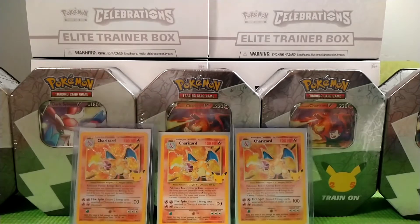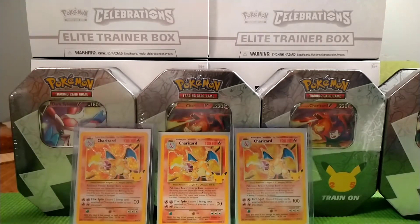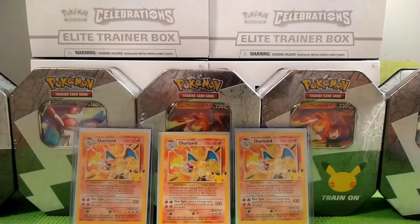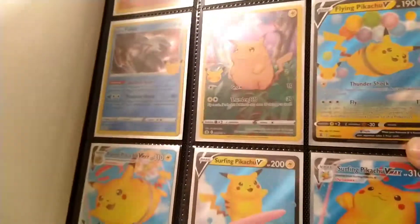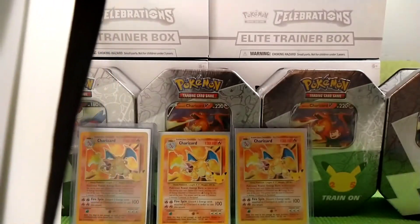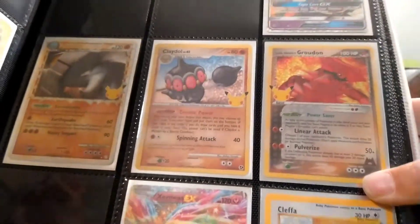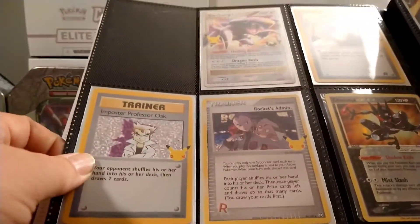Let's go ahead and get started. I got Sylveon tins and we got some Charizard tins — that's the only two they had. I'm going to go ahead and show y'all the set I'm working on. I got all of those, I got all of those. I'm missing the Gold Mew. I have the Charizard, just having it out for show right now. I have these, as you can see I'm missing a couple.